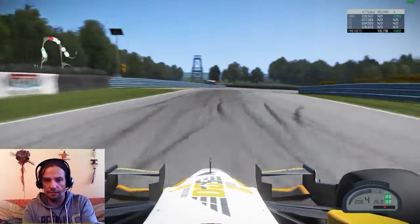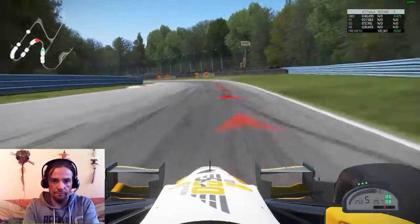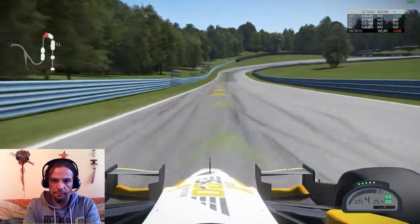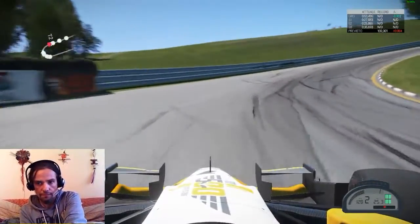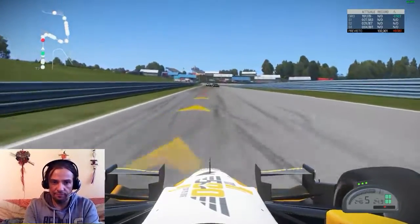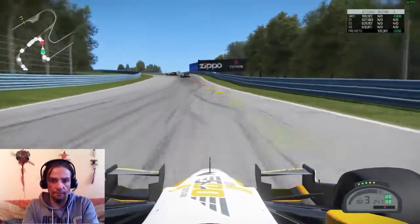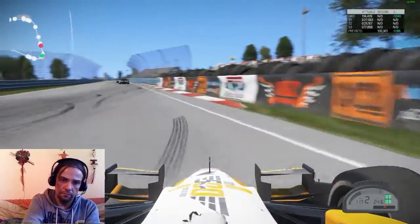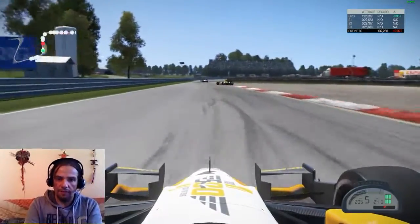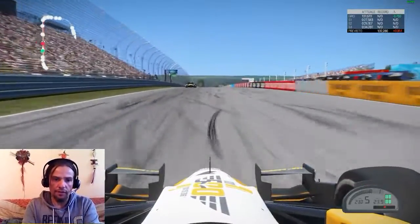Down to third through the chicane, trying to stay at the inside of this long right hander, then down to second gear. Having a nice exit this time, down to second gear again, trying to close up and catch the field through this left hander. Another car spins out in front, and going over the line once again.